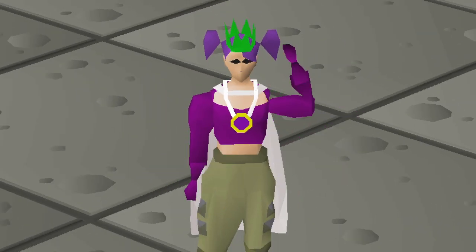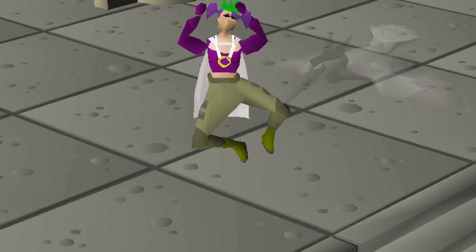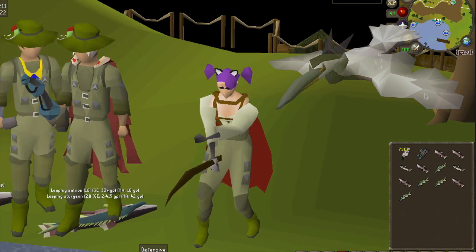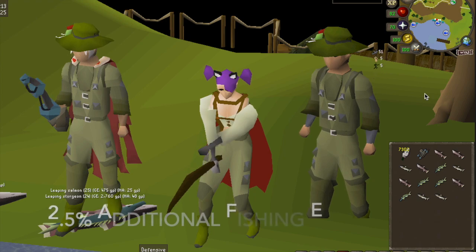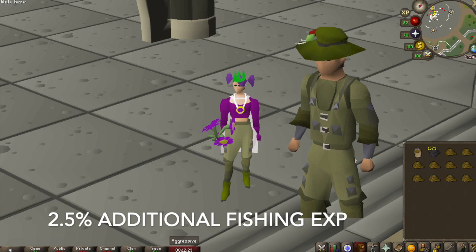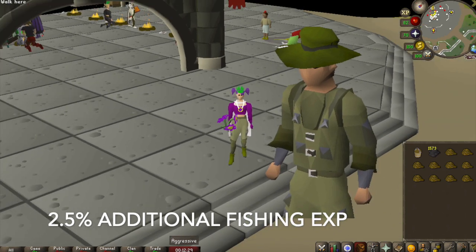Two really exciting rewards you can get from the minigame include the Angler's Outfit and the Heron Pet. The Angler's Outfit is an experience boosting clothing set that grants two and a half percent additional experience when worn while participating in the fishing skill. Each item of the set gives an individual experience bonus and when you have the whole set you get a set bonus of 0.5.